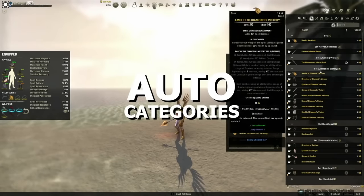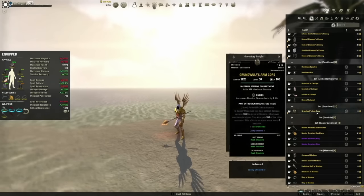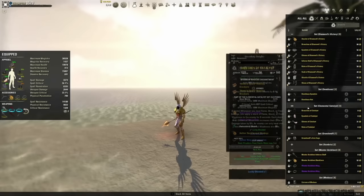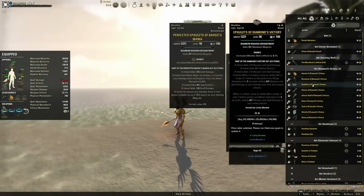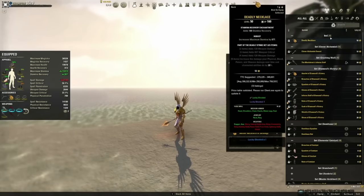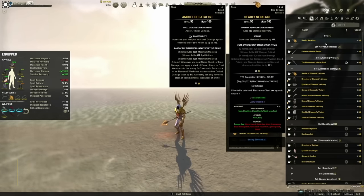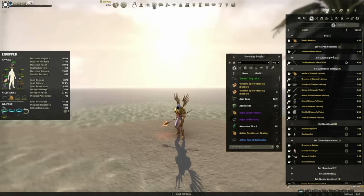The next add-on is Auto Categories. This is what sorts my inventory by sets — Diamonds Victory, Dalmahas, Elemental Catalyst, Master Architect, Medusa. It grabs all my sets and puts them together so I can see which pieces I have and which ones I don't. You can minimize these tabs if you don't want to see them or expand them. This makes managing your inventory really easy, and if you run through a dungeon, it places all tradable items at the top. It's called Auto Category Revised — definitely check it out, because sorting through 200-plus items without it is not fun.